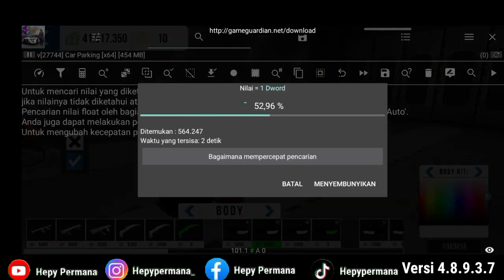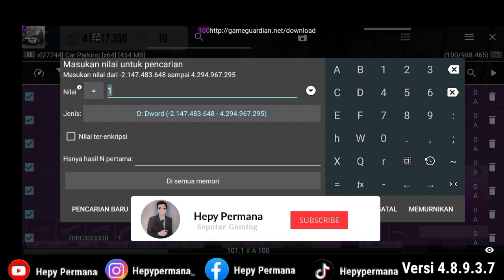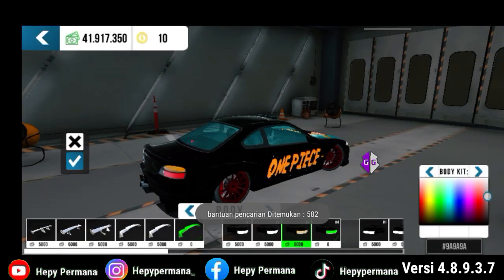Oke, kita tunggu untuk prosesnya. Bantuan pencarian ditemukan seperti ini sudah muncul. Kita pindahkan lagi bumper-nya ke nomor 3 ya. Kita buka lagi Game Guardian-nya, langsung muncul seperti ini ya. Pencarian baru, batal, dan memurnikan. Sampai kita cari sampai pencarian baru, batal, dan memurnikannya itu hilang ya. Di bumper nomor 3 kita pindahkan ke nomor 2 lalu kita klik memurnikan. Bantuan pencarian ditemukan seperti ini sudah muncul. Kita pindahkan lagi ke bumper nomor 4.